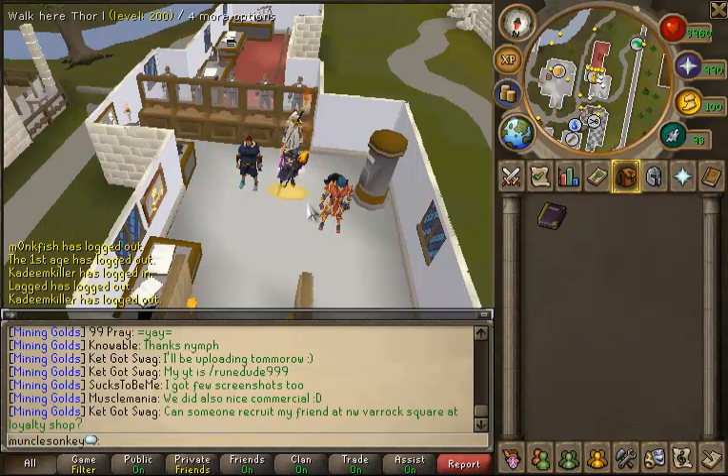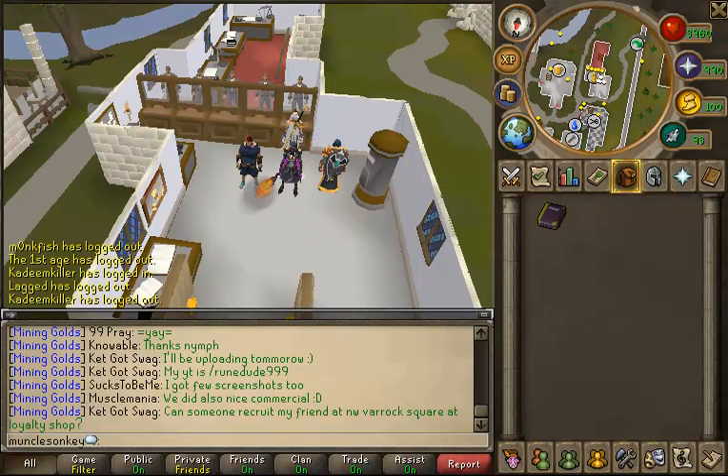I also got four Ancient Effigies last night while PVM-ing. I got three while at Automatons, as well as the one from the King Black Dragon. So I thought that was pretty cool.